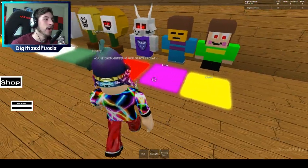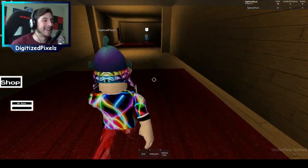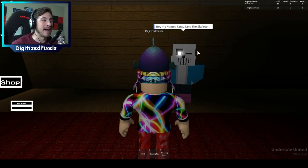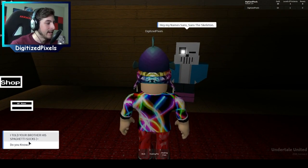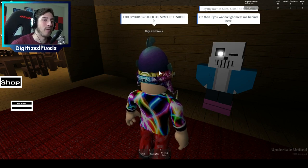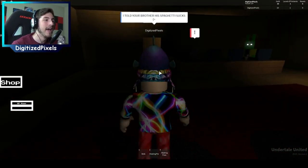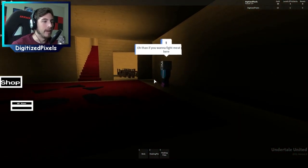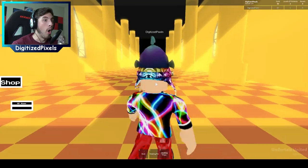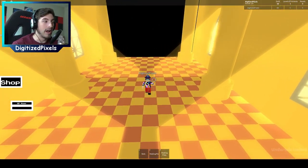Don't touch the child. Okay, okay, I won't touch the child. Why? It says — okay. My bad. Tell me what just happened here, why am I here? Hey, my name is Sans — Sans the skeleton. I told your brother his spaghetti sucks. If you want to fight me, meet me behind here. What do you mean by 'meat'? Meet me behind here — oh, like literally behind. Houston, I think we need to go back to FNAF United.